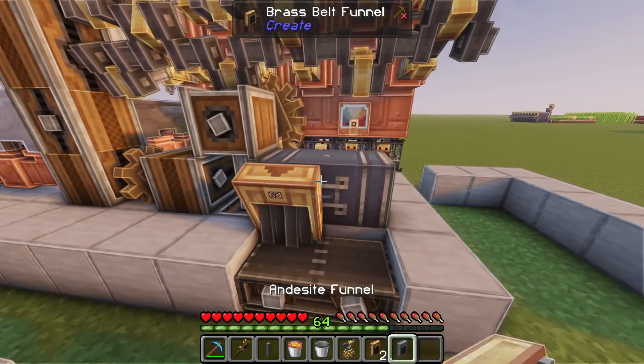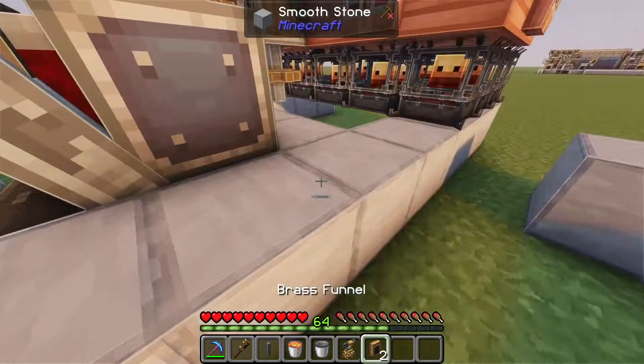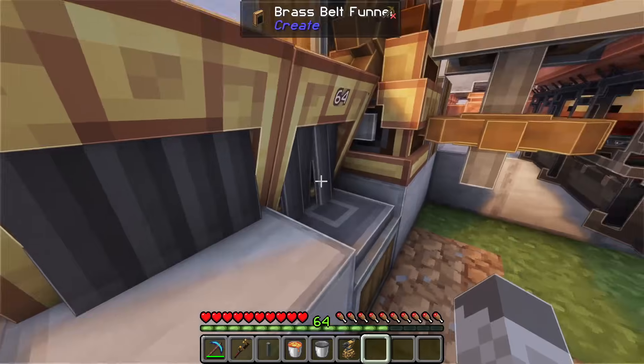Now we'll place 1 output brass funnel here with an input and a side funnel next to it, and then 1 output on the back and input next to it. We'll replace the block under the output with a depot.